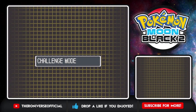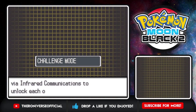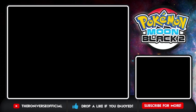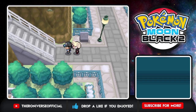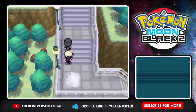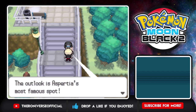If you want to restart this game right now and play on an easier mode — I'm just gonna go normal mode. All right, so that was the Black Holo Key as well. This gave us all those keys so we can pretty much just restart the game right now if we wanted to. That's fine though, we'll stay like this. The outlook is Aspertia's most famous spot — yes, let's get my Pokemon already.